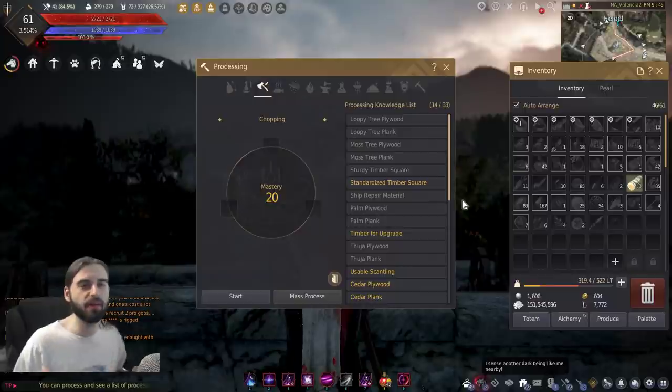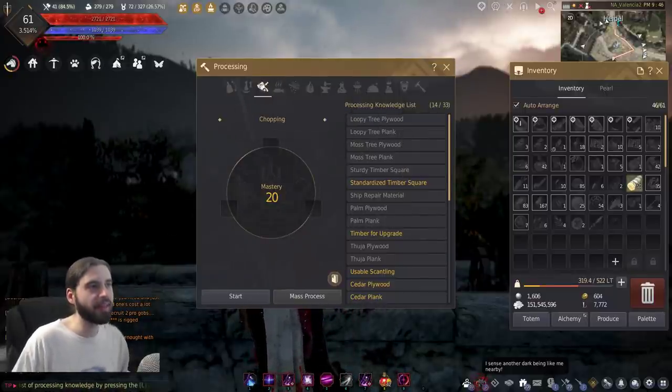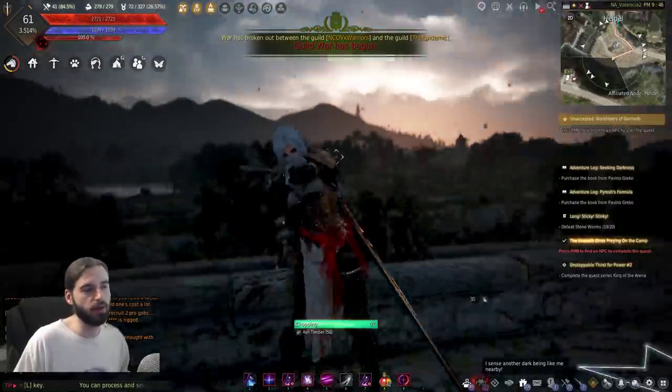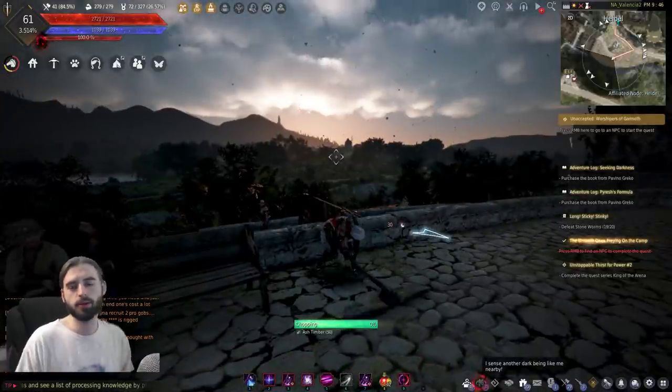But to begin with, if you want to do any basic processing in Black Desert, all you're going to do is open up the processing menu, click on the option for what you want to do. In this case I'm going to do chopping, click on the wood, and literally just click start, and your character will begin to chop the wood, or do whatever you need to do.